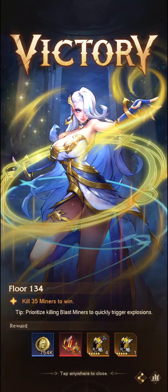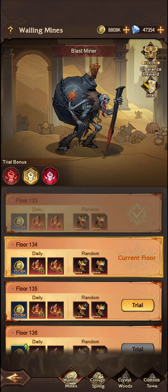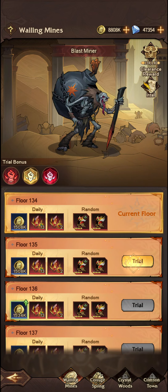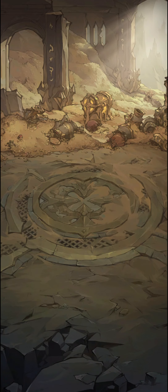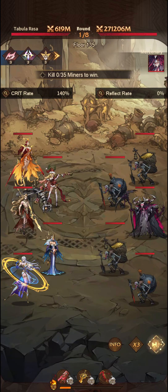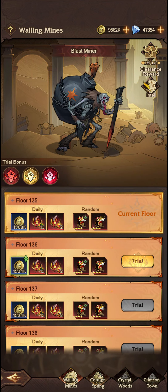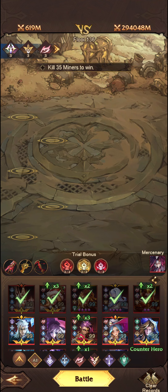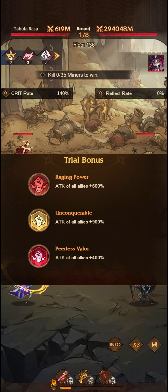Katrina able to secure us the victory. It looks like Katrina did the most damage, and I suspect without her we would have lost. So that's just a very quick overview of how to complete this stage. Let's keep going until we do lose — we're able to get 36 that time. The more times we can do this the more coins or gold we'll get.